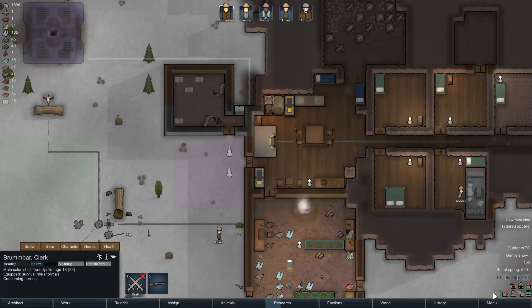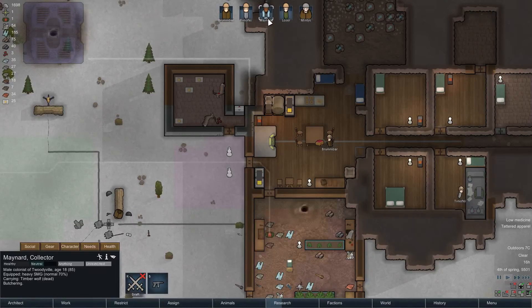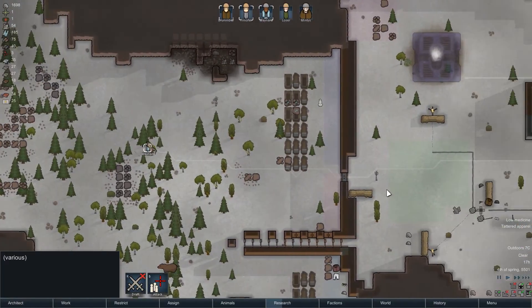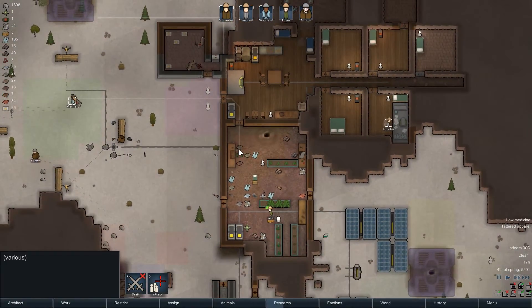Somebody should start cooking again. Who's the cook? Who's our prime cook? Maynard. How about you start doing something, Maynard? Oh, you're bringing in the wolf — okay, you're going to butcher the wolf. Instantly. He's doing some wolf butchering.